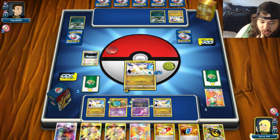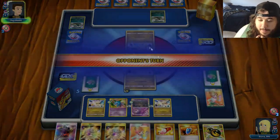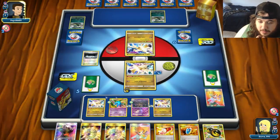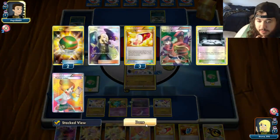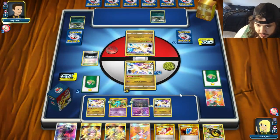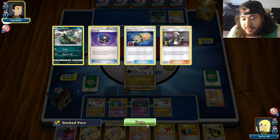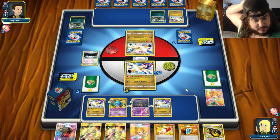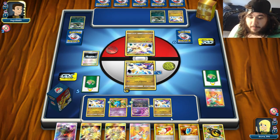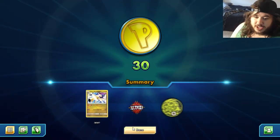We use Trainer's Mail to find Mysterious Treasure — and another concession! The deck is so busted and broken. That's another quick win.